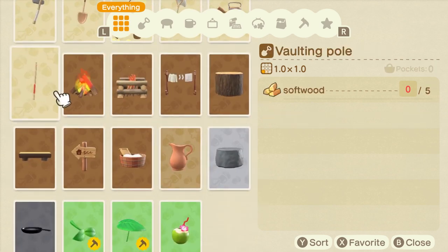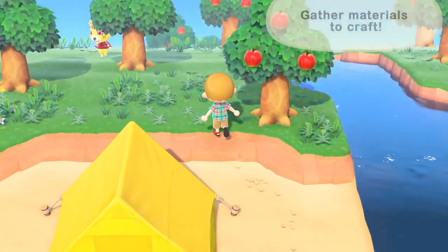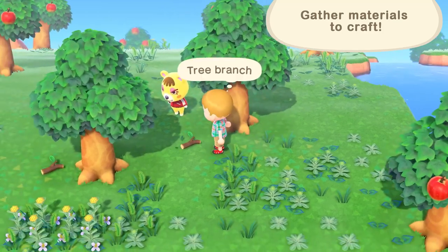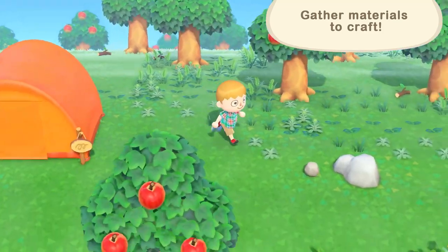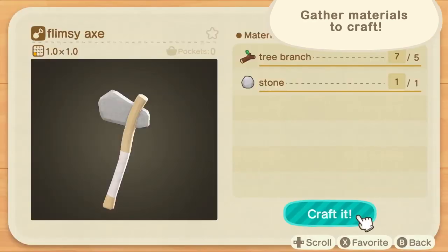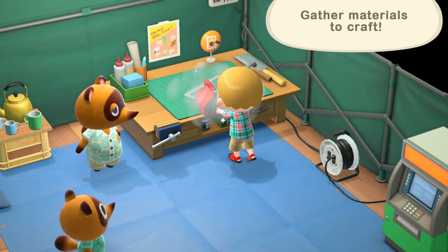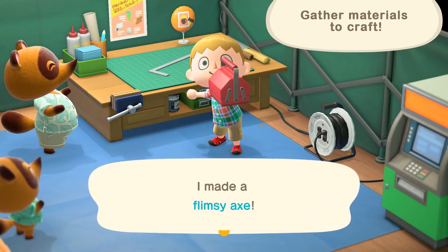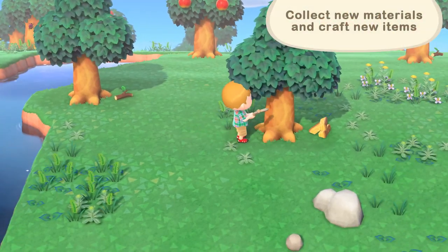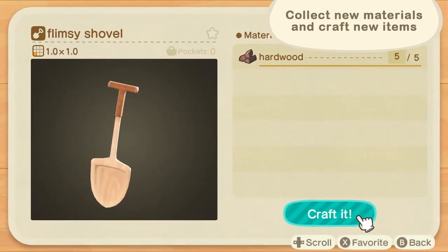Let's start by crafting an axe. We're going to need some materials, like branches and stones. Then we'll head to Resident Services and use the workbench. Nicely done! You can use the tools you craft to acquire new materials, and with those, you can craft more items.